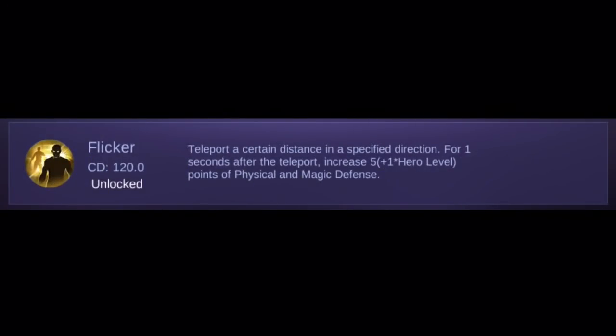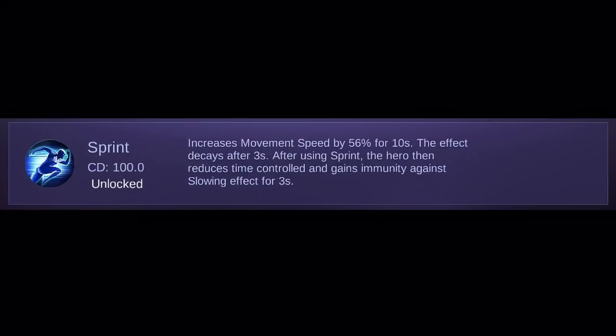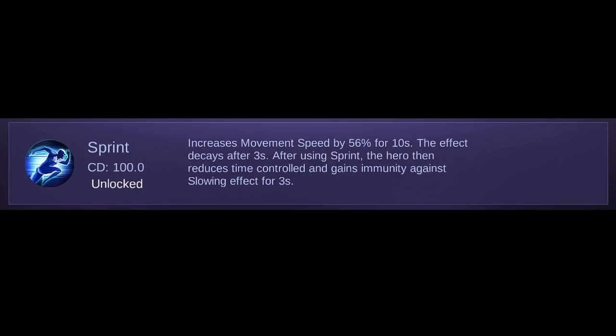One of the best spells to be used on Granger is Flicker. You can use it to escape danger, even death. I use Flicker a lot for marksman heroes, since marksman heroes must always keep their distance. You can also consider Sprint. This can really help you run from danger or chase enemies.